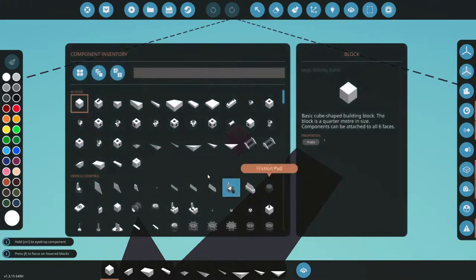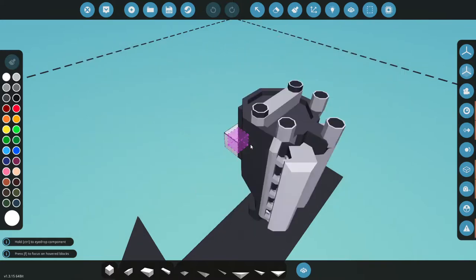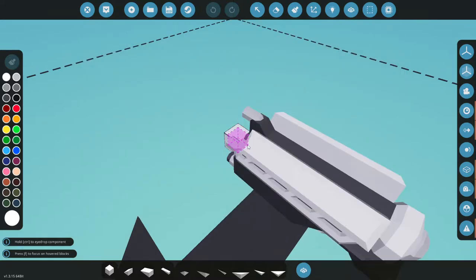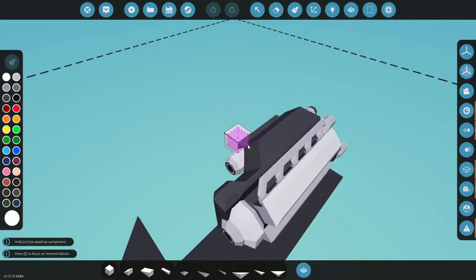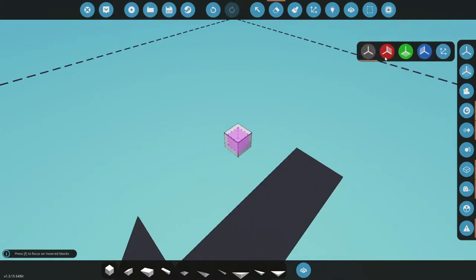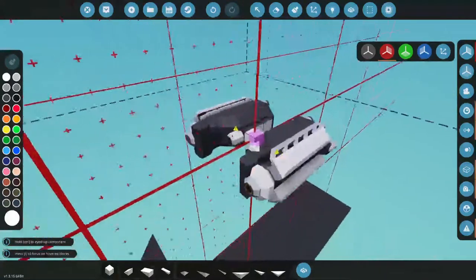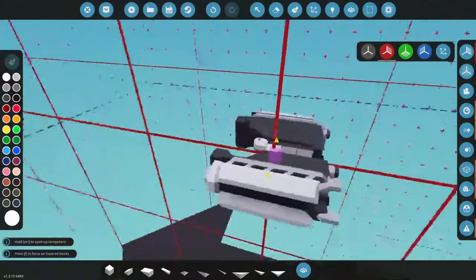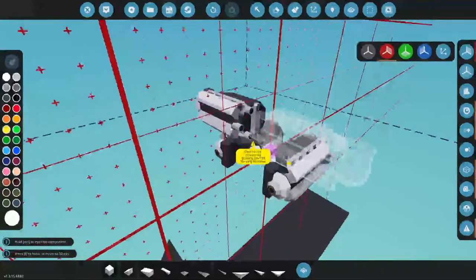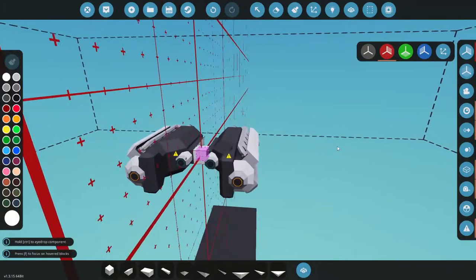Alright, we are in the workbench. I'm gonna go ahead and grab us a good engine - I'm gonna do two medium engines here. I'll make sure this thing has enough power to carry whatever we want. I want to make this a kind of dual-purpose helicopter - we want to do rescue missions with this and also go on some attack runs. So that's kind of gonna be the plan.